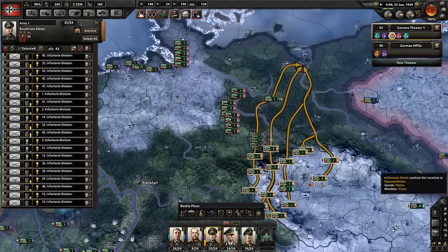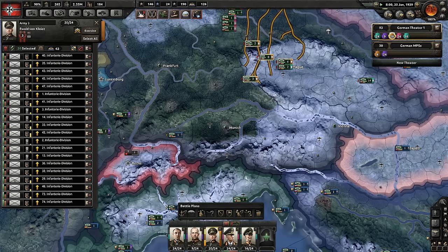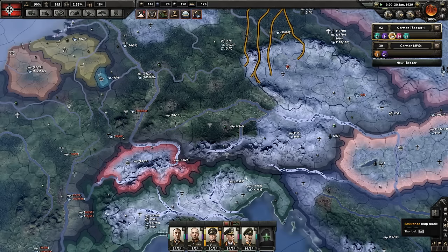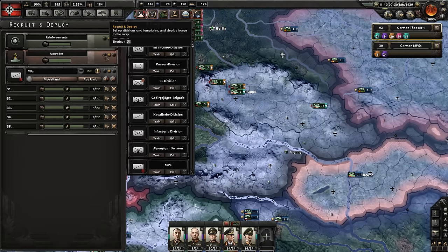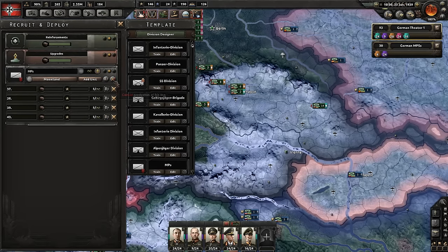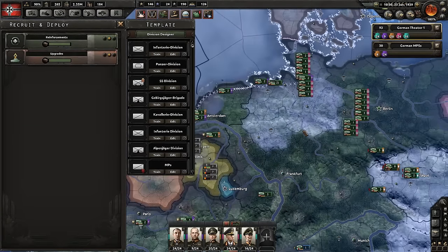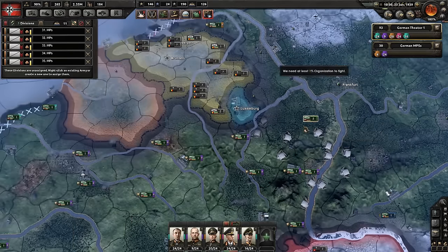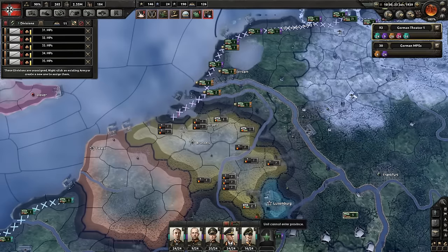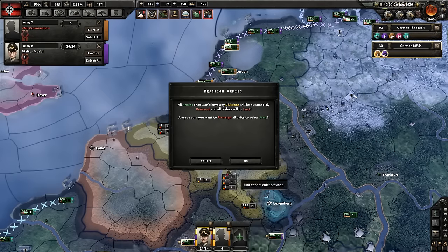We should probably actually make sure Czechoslovakia gets garrisoned correctly. Resistance is starting to creep up a little bit here. We're going to close these out. Here are the units — this is them. What we're actually going to do is go here, add them to this one.